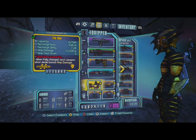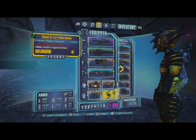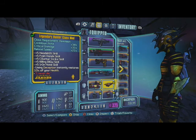a B-Shield is recommended, my Grenade, Blood of Terramorphous — I don't know, you can use it if you want.